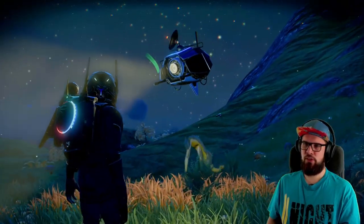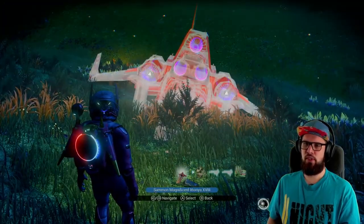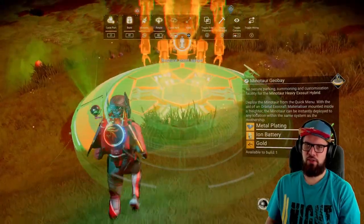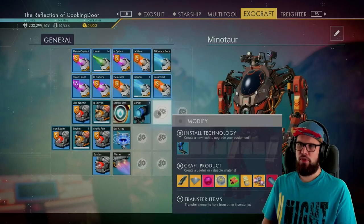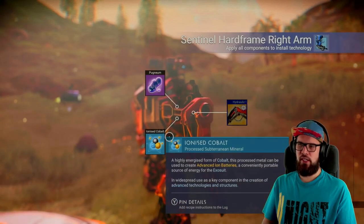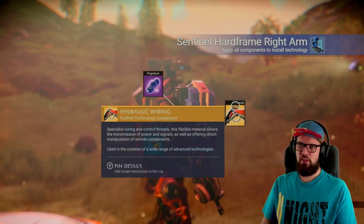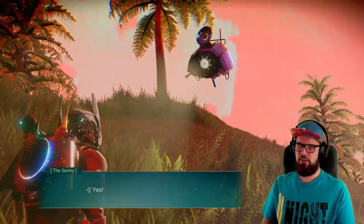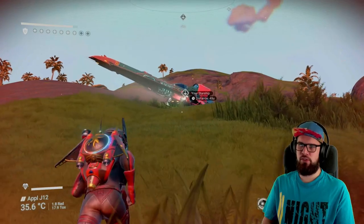Interact with your drone again — you will be tasked with installing the sentinel hardframe right arm. Make sure to place down or summon your Minotaur, hover above an empty slot, and install the sentinel hardframe right arm. This will require 40 pugnium, 30 ionized cobalt, and 2 hydraulic wiring. After you've installed the right arm, interact with your drone again. You will now be tasked with returning to your settlement.